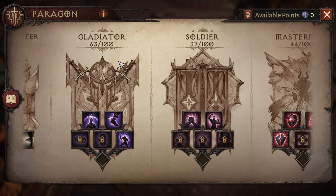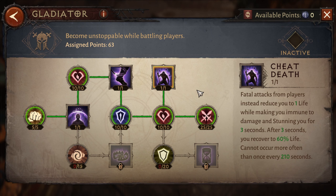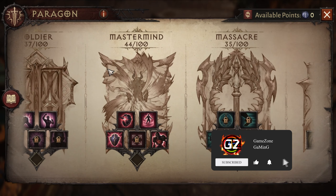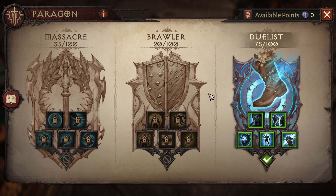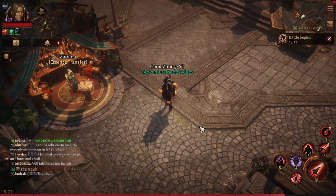Most people think that Gladiator 3 is actually good for Shadow War, but in my opinion it will only allow you to cheat death in like 210 seconds and you can only take that advantage once per Shadow War, which is not worth it. I would suggest going with Mastermind or Duelist, or both if you could, in the party that you are running with.